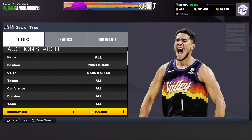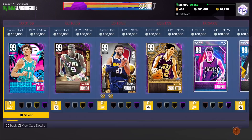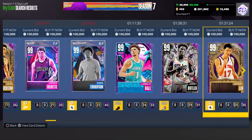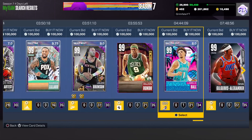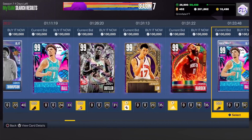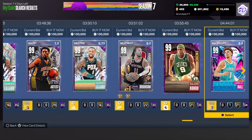All you need to do is set the minimum bid to 100,000 MT, then go over to the minimum buyout and set it to 500. When you do that you'll have a scroll — you'll see some cards you don't want to snipe — so just scroll over to the four-hour mark and see if there are any snipes posted. Keep refreshing and scrolling down to that mark.